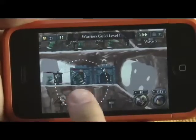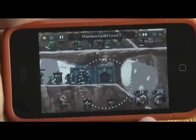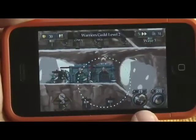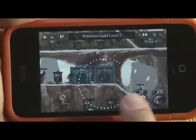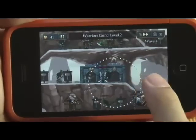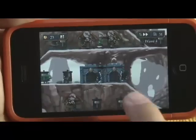If your units get defeated, they just go back into the building. Level 3 is where you probably want to be for upgrades, because you start getting 2 units per building. It takes a little while to upgrade — he'll go back in and then 2 will come out.